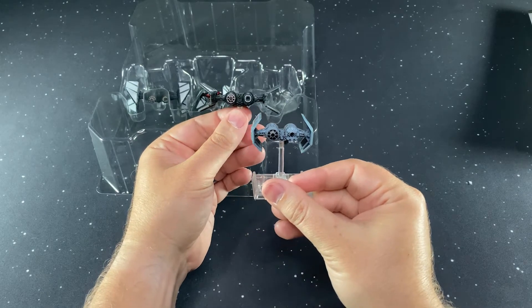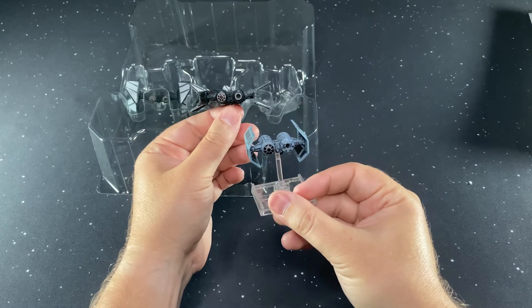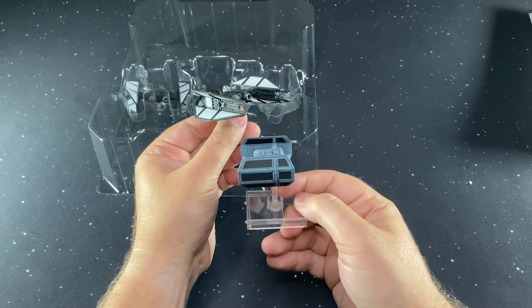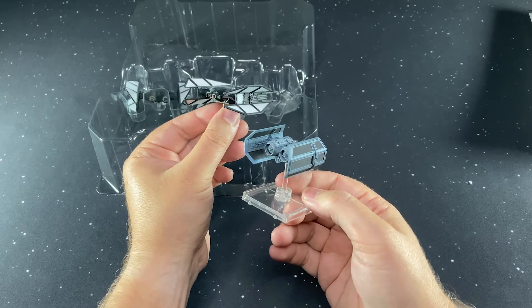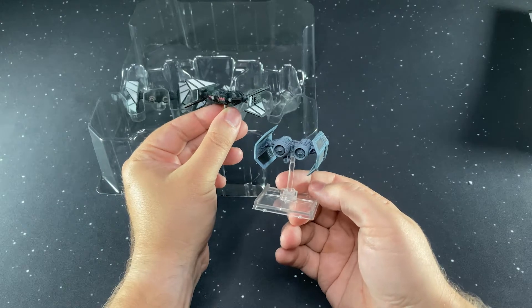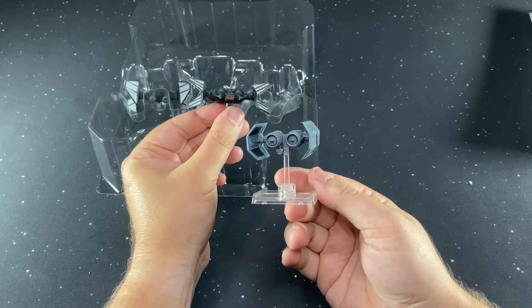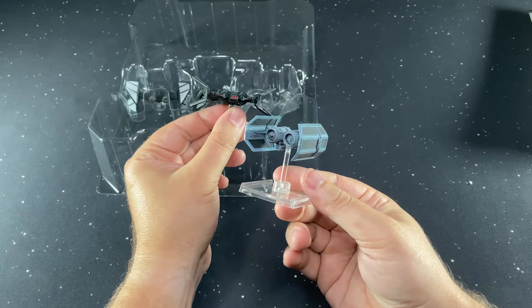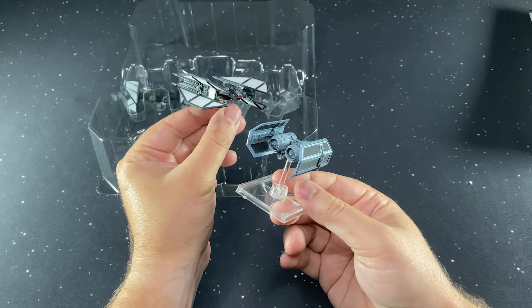Comparing to the original bomber, we've got a different paint scheme — the gray and black versus the black and white. The pilot is on the same side, and the engine in the back is definitely highlighted better on the new one. They've got the targeting computer hanging down from the Imperial bomber, and they don't have that on the First Order bomber — it's just a very sleek design.